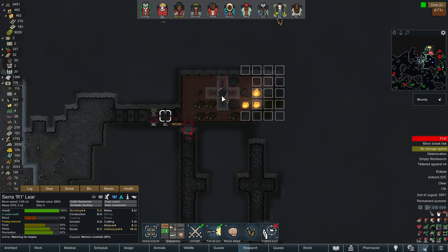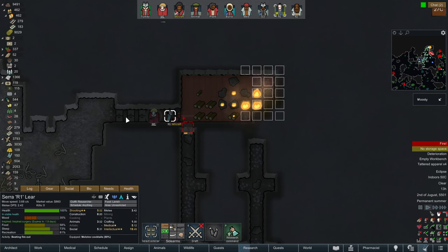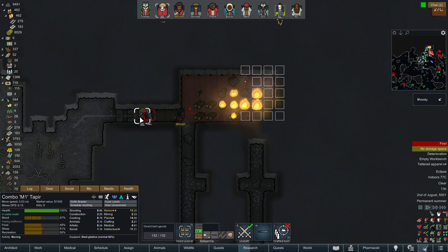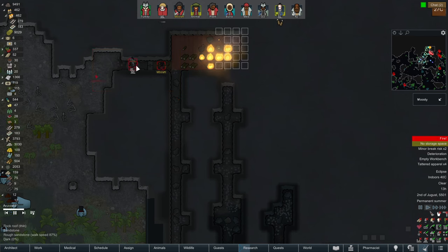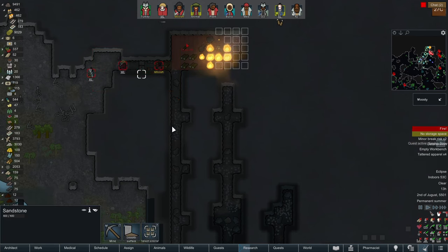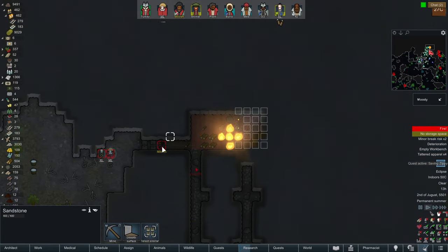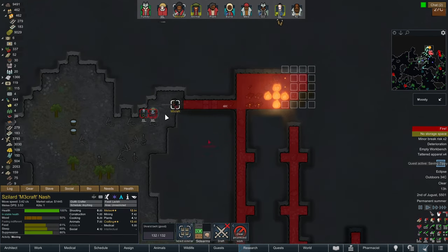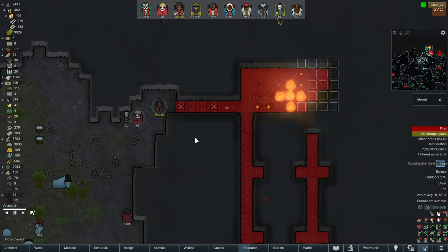How about you don't walk into fire, genius? The books don't attack now? Why is there a piece of wood in the door? Oh, it's not even.